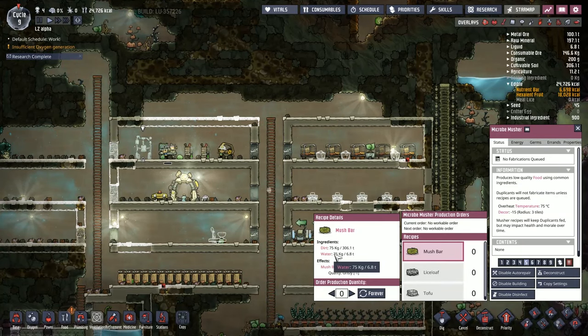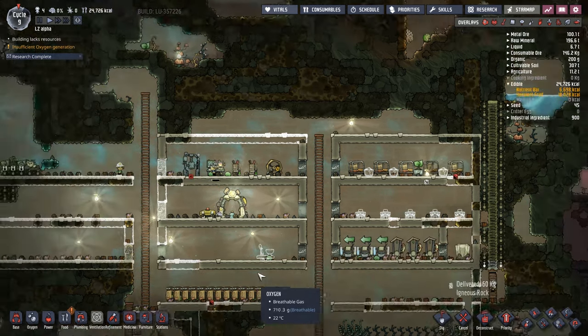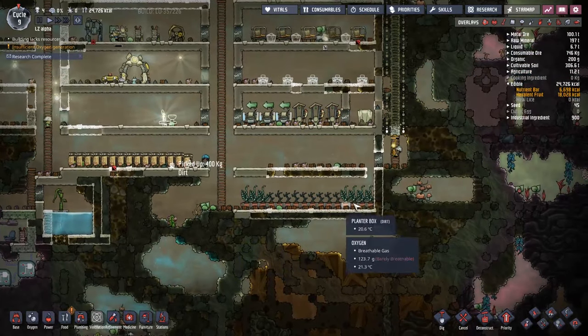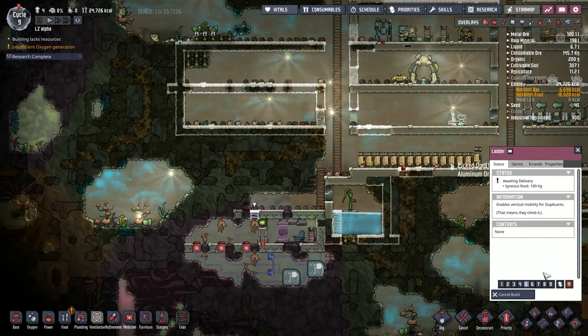The mush bar consumes 75 kilograms of water per unit. I'm not going to go with that — 50 kilograms of water per unit. It's still quite high, but it's 25 kilograms less, so that should help us out. And when these guys get grown, we can get some food because the hexcellent fruit is still doing very well, but not quite where we're at.